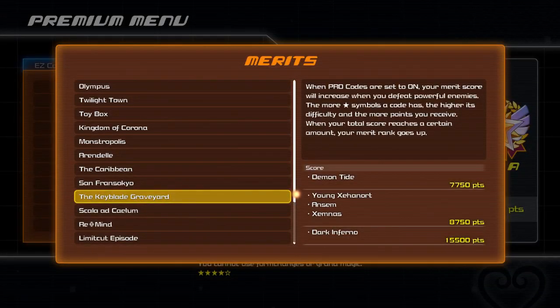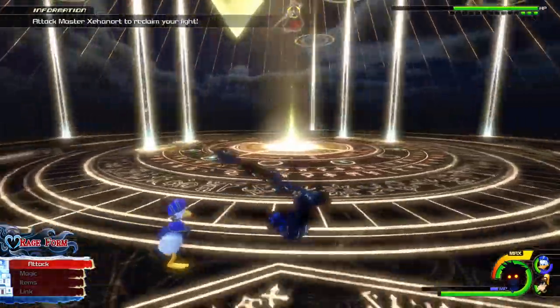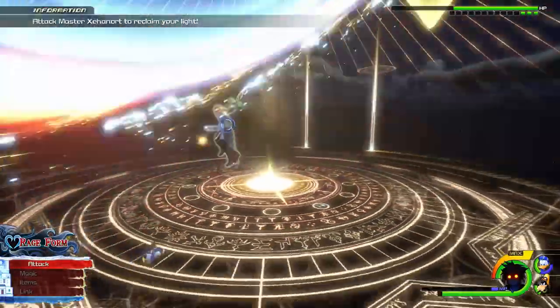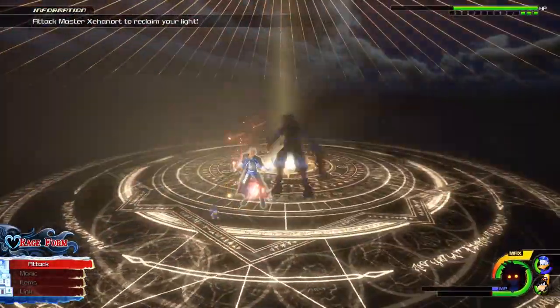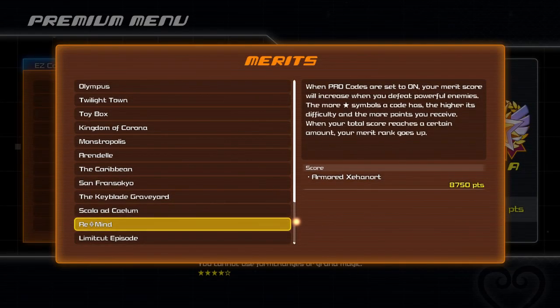Keyblade Graveyard is where I started to make things a little easier on myself. I actually gave myself attack stats back. Whilst I still have no defences and cures, I have been levelling up throughout the game, so my attack is pretty good and it really helped do damage super quickly. I kept my stats the same for Scala and Remind because those bosses are done in phases, so even if you die, it's not that much to redo.